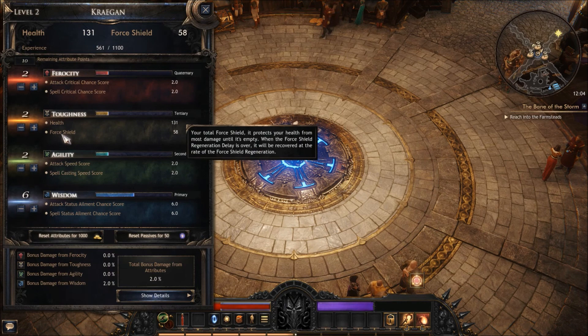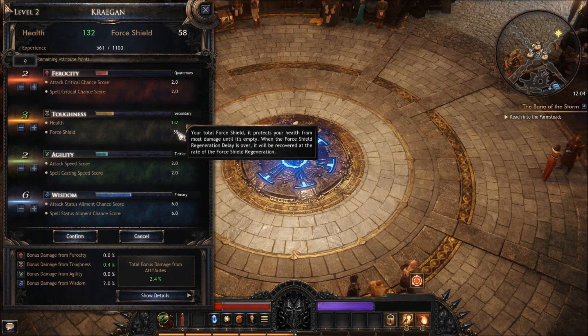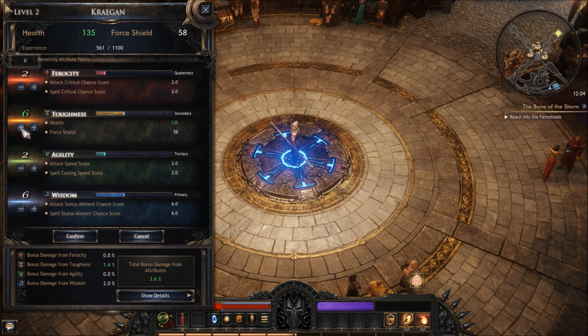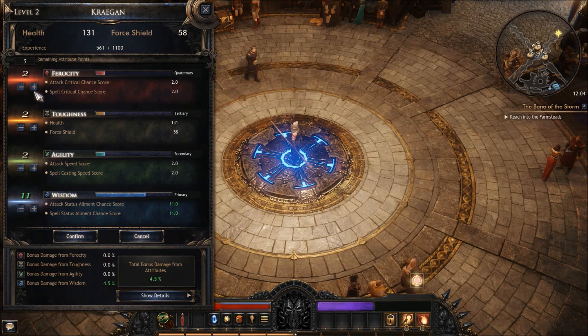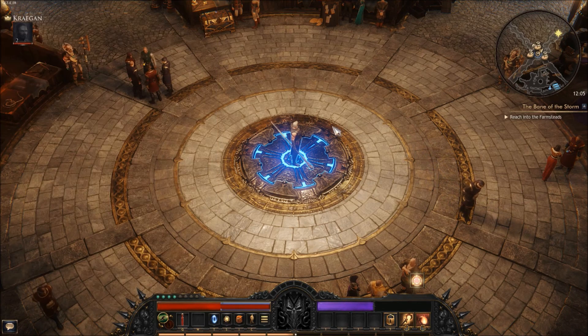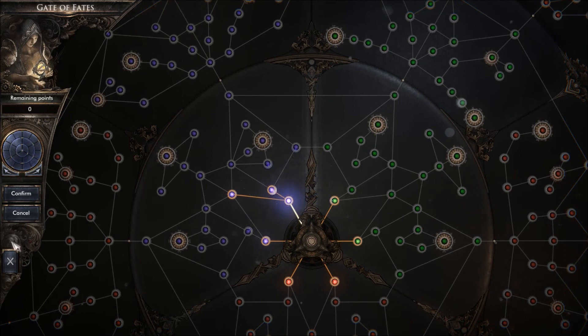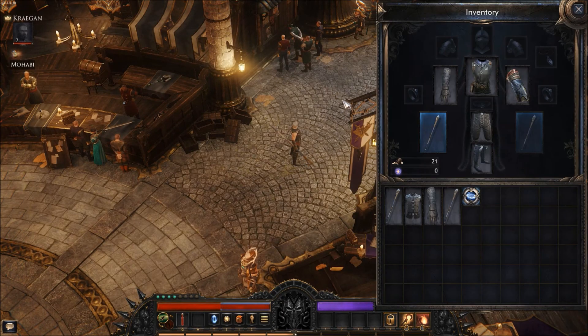As far as attributes, I'm going to be splitting between Wisdom and Ferocity. I looked at Toughness because I wanted to know about Force Shield. I spent a bunch of points in Toughness to try to see how many points I needed to spend to get one increase in Force Shield, and it was five — five points to get one point of Force Shield, which didn't seem worth it. So I decided not to put any points into that. I'm going to do straight Wisdom, six or seven points, and then the rest into Ferocity. I'll put seven in Wisdom and three into Ferocity. I have some bonus damage because of those attributes, so I'll spend my passive skill now and get the spell damage and ailment damage increase.